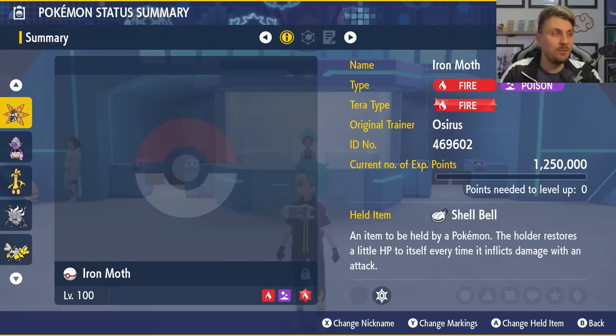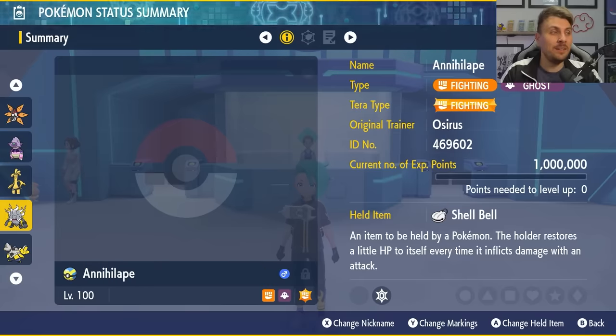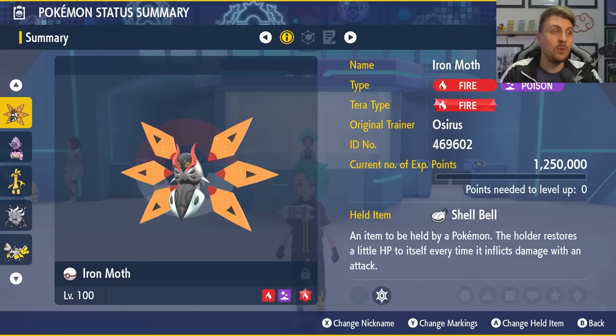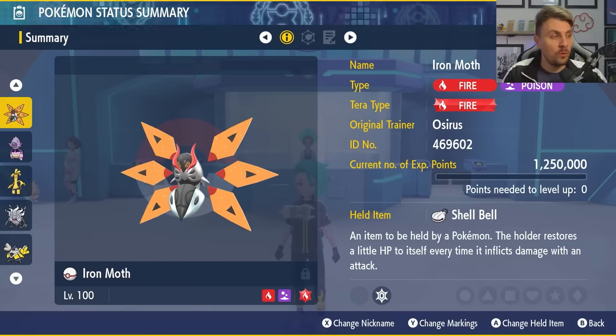So those are five builds going into this raid. I'm excited to use the Slowking and the Iron Moth, but you can't turn away from things that have worked in the past like Annihilape and Iron Hands. All builds will be in the description below. When the raid goes live on Thursday evening, we'll try to stream it and put out a best build video for soloing as quickly as possible. Iron Bundle has good base stats but big flaws and a very small move pool, so there's not a lot to worry about — it's easier than raids where we're guessing right up until they go live.